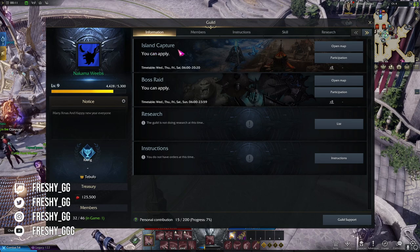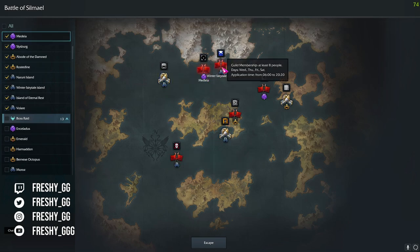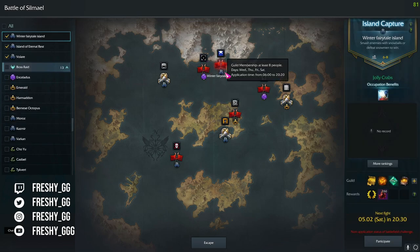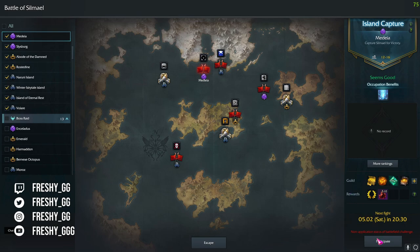While talking about future content, GVG content will not be available at any EU launch. GVG happens every Saturday where each guild can contest a specific island. Gaining high placement awards gold that is stored in a separate guild storage, and then the guild leader can distribute that gold between guild members.